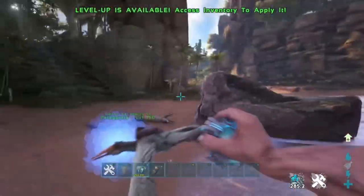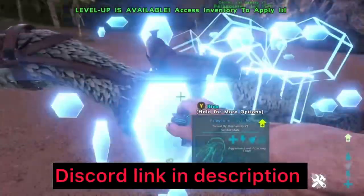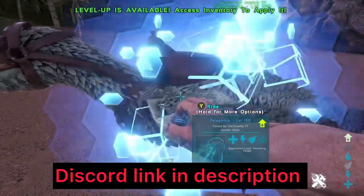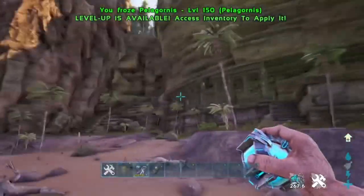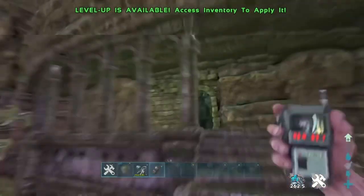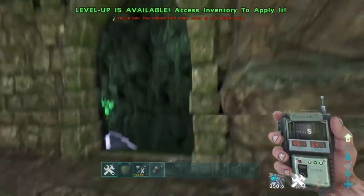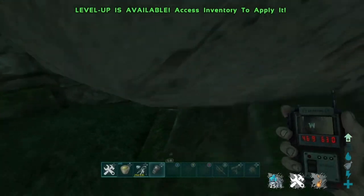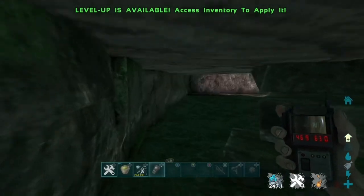What you're going to do is cryopod the Pelagonist with the saddle on. Once you've got all the requirements, make your way to the mesh hole. Go up the stairs as you can see here, go through this archway, then come down the first flight of stairs and to the right you'll see this little hole.